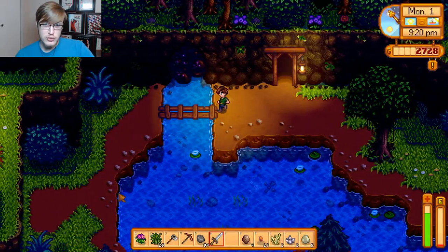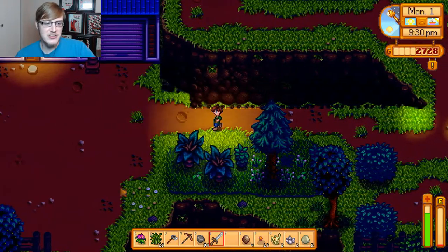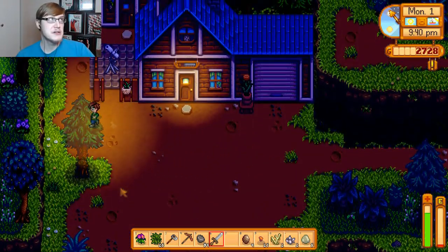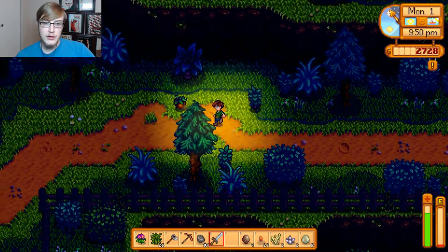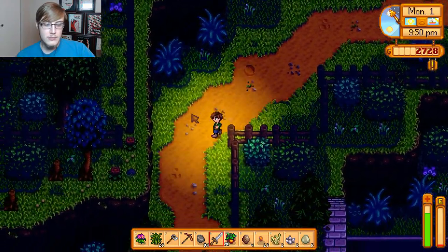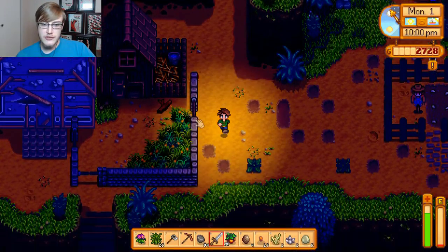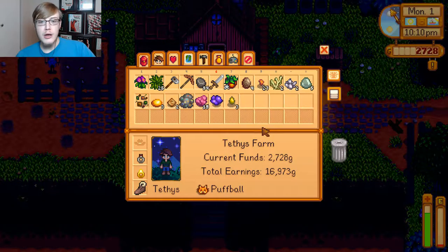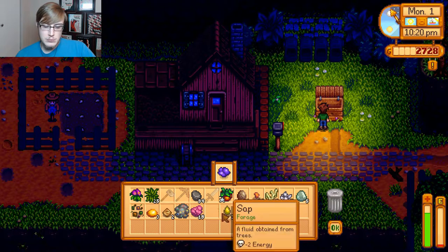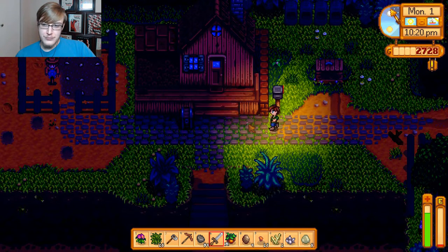Once we get back, we can make two mayonnaise machines, and we're going to keep them inside the chicken coop because I don't like leaving the refining stuff sitting out on my farm - I find it makes it really unorganized looking. Another piece for the forage bundle - spiceberries. She's still here working on the silo, so tomorrow we'll do a big gathering of hay.